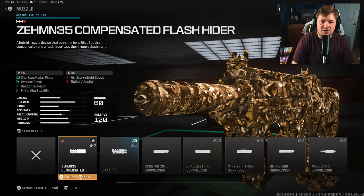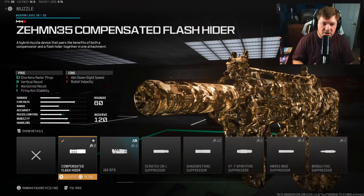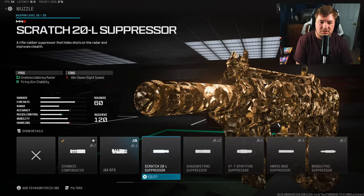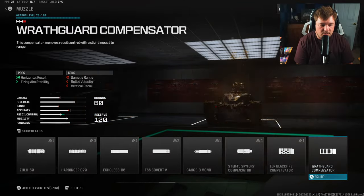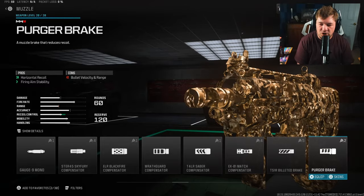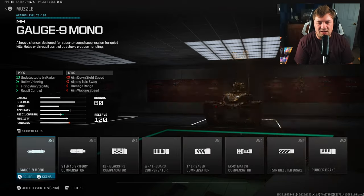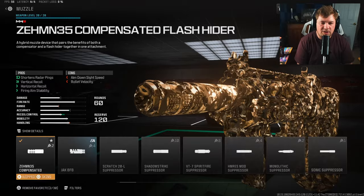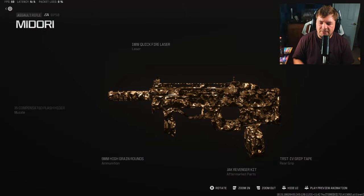My final attachment is a muzzle — the ZEM Compensated Flash Hider — for more recoil control and fire aiming stability. There are plenty of options here. I've experimented with the Scratch 20L Suppressor, the Purger Brake — they actually changed the name on that one, not sure why — and the Kasuva Spray. At the end of the day it comes down to preference, and in this case I went with the ZEM Compensator.